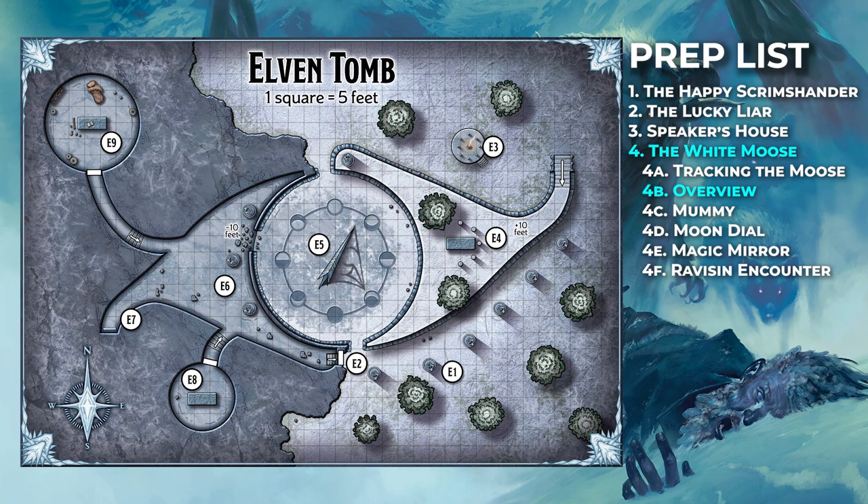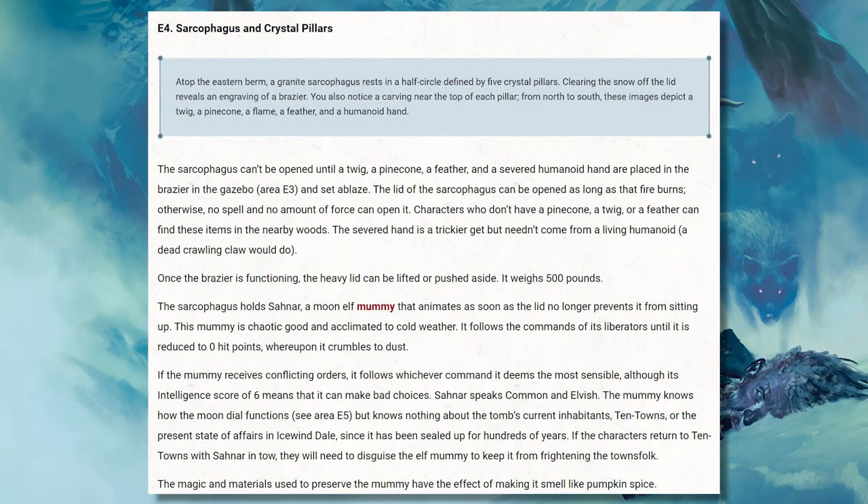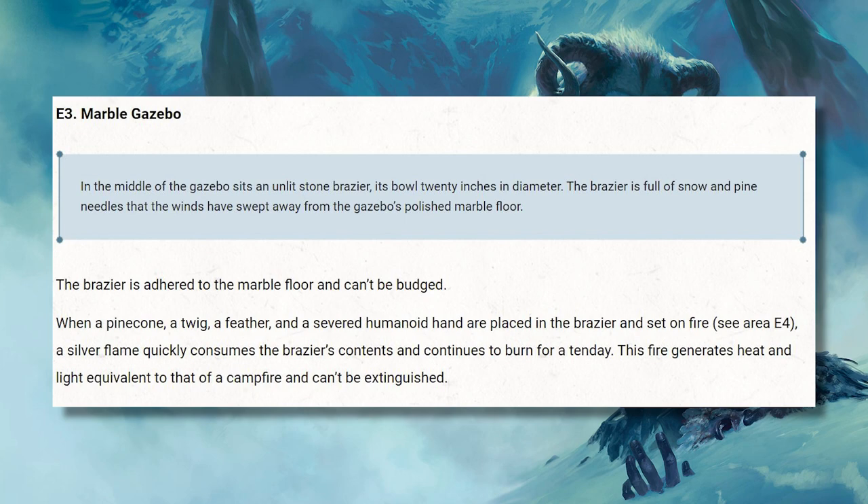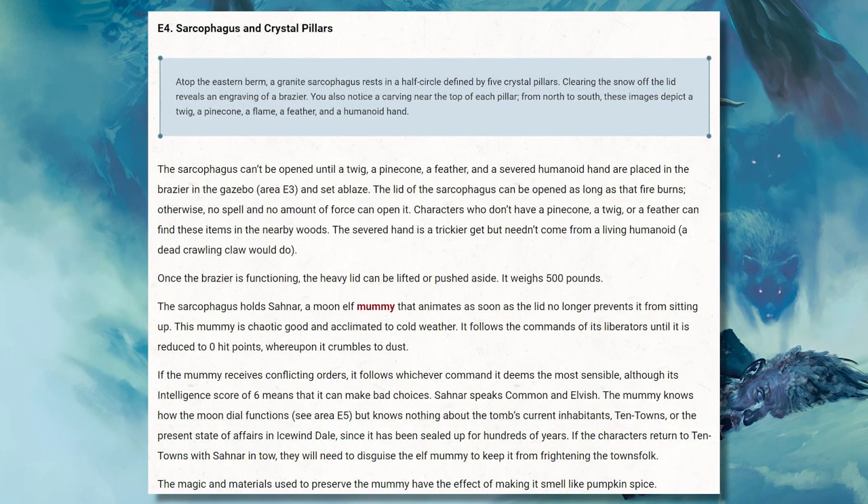Something more important — though still not mandatory — is the sarcophagus in area E4, which holds a friendly elven mummy. This mummy can be freed if the characters notice that the sarcophagus lid holds engravings of a twig, pinecone, flame, feather, and a humanoid hand, and then go to the brazier in area E3 and put these items into the brazier and light it. The mummy can help the characters work the moondial and fight the druid, but they don't necessarily need to find the mummy to complete the adventure. As written, they'd need to chop off a hand to get the brazier going, but you can allow the ritual to work if a character is brave enough to just stick their own hand in the fire — perhaps taking 1d6 fire damage — while the other reagents are in there.